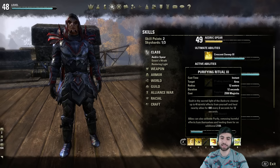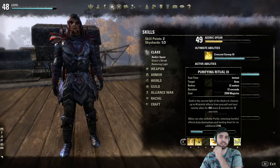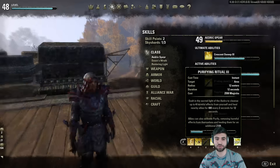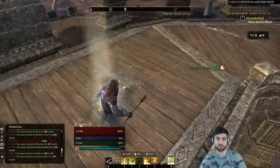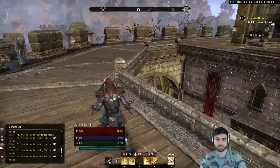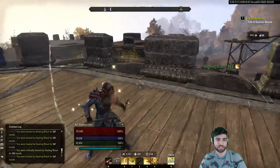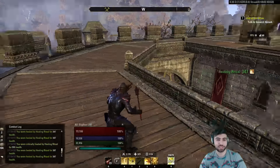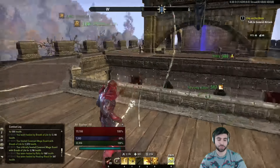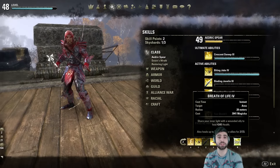Purifying Ritual is going to be your cleanse. It's really useful because it acts like the Igneous Shield passive that gives you 30% extra healing. When you cast this ability, you create a little circle around you. First, you remove any negative effects on yourself, then this circle heals you over time. There's also a Templar passive that gives you 30% extra healing while standing inside the circle, so your Rally, Vigor, and Breath of Life will all give you extra health by 30%.